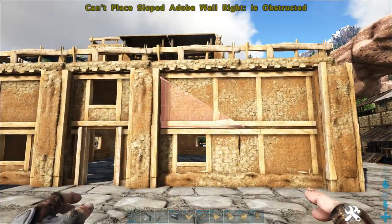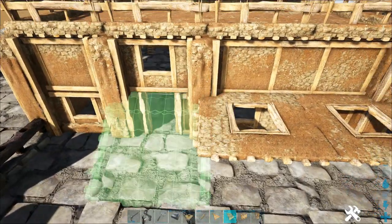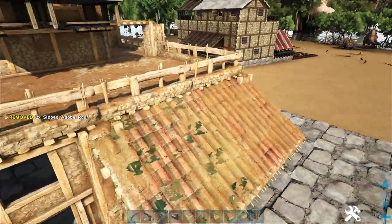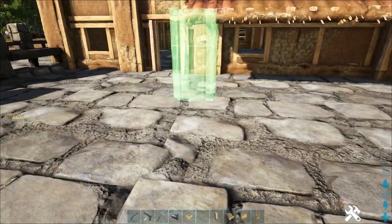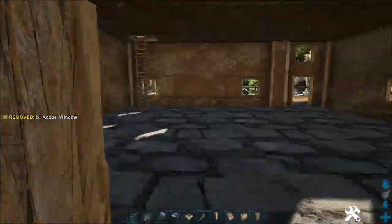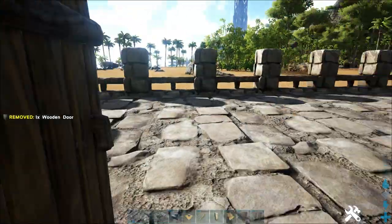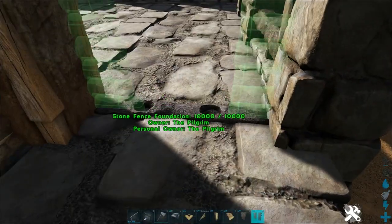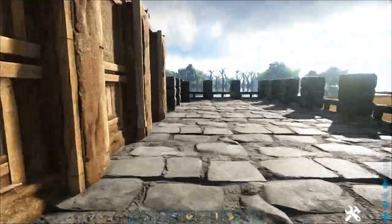On the front of the building, build a small slope roof — just a couple of ceilings, a couple of slope walls and two sloped roof sections. Put a couple of adobe pillars on either corner to make it look like it has some support. Then go around the whole build and get all your doors and windows in. The gaps left in the farm wall — just use a wooden door frame and a wooden door so you've got access to the farm.